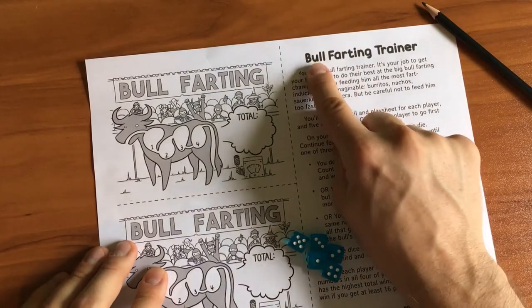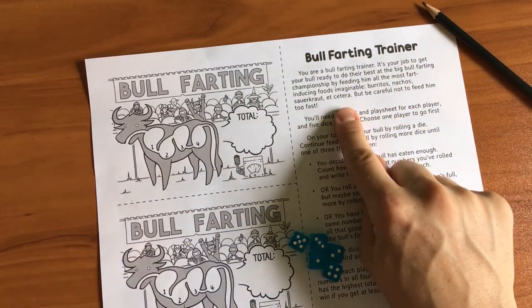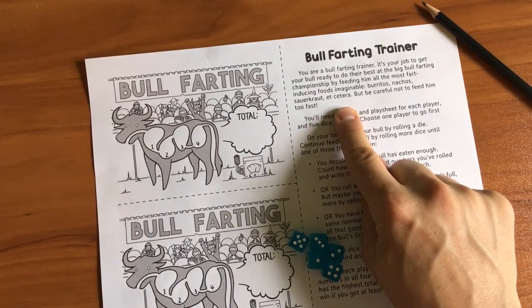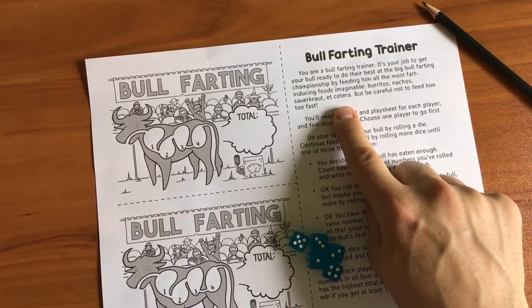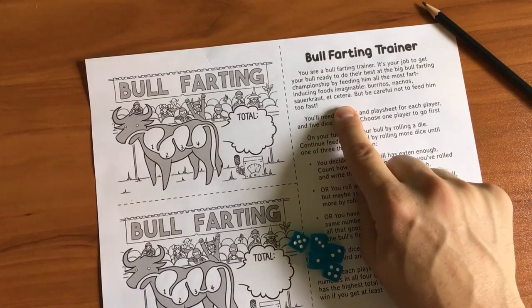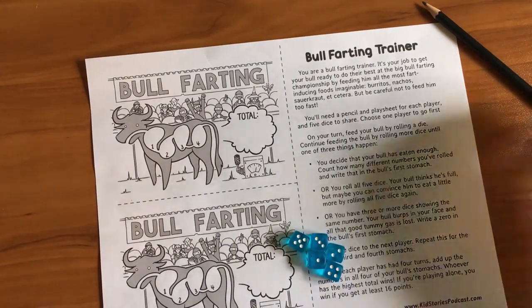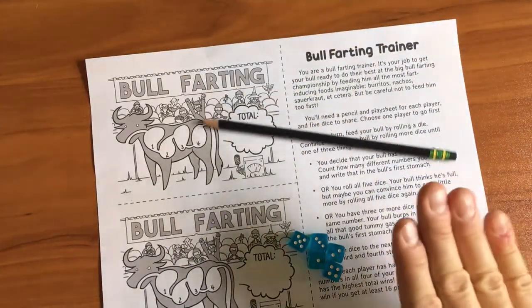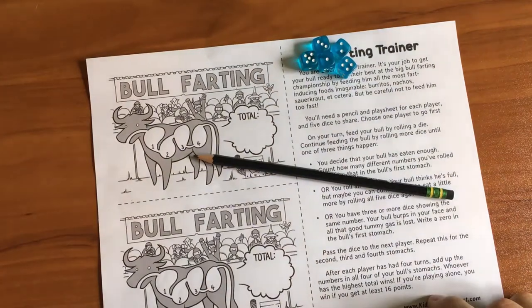The title is Bull Farting Trainer. You're a bull farting trainer. It is your job to get your bull ready to do their best at the big bull farting championship by feeding him all the most fart-inducing foods imaginable — burritos, nachos, sauerkraut, etc. But be careful not to feed him too fast. You'll need a pencil and a play sheet for each player and five dice to share. Choose one player to go first.